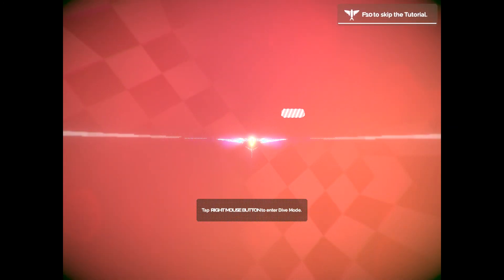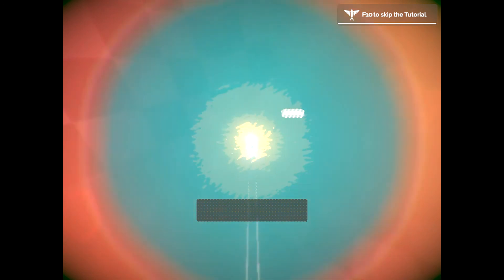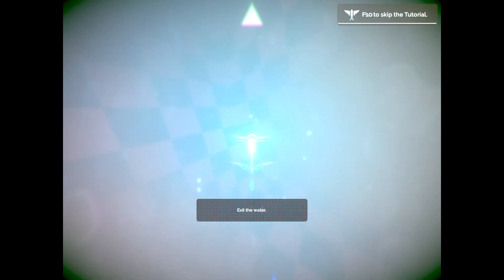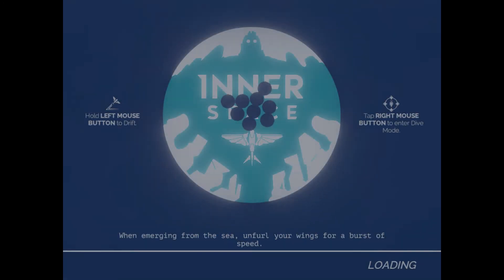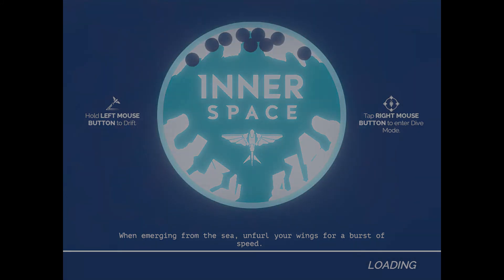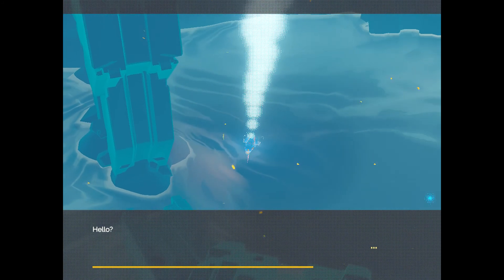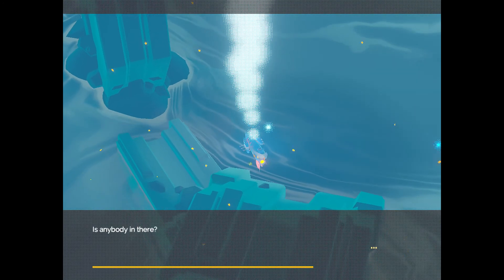Tap right mouse button to enter dive mode — okay, we're entering dive mode now. I dove into something. Exit the water — there was water this whole time? Left mouse button to drift, right mouse button to enter dive mode. I don't really understand why we need to go into the water, but okay. Hello? Is anybody there?